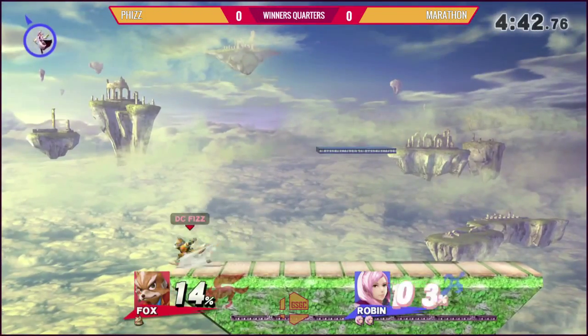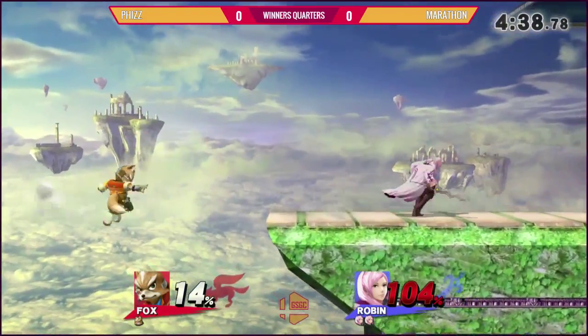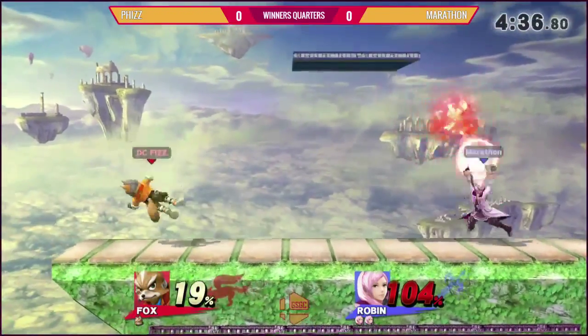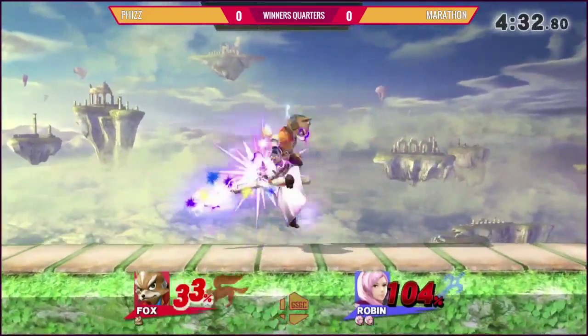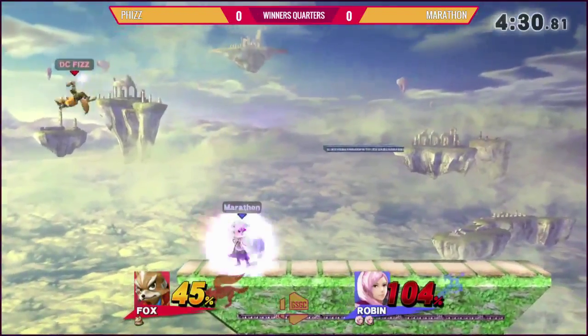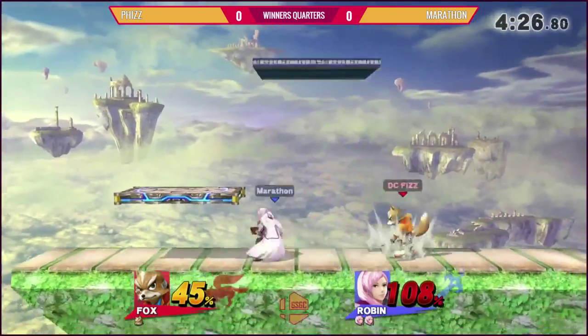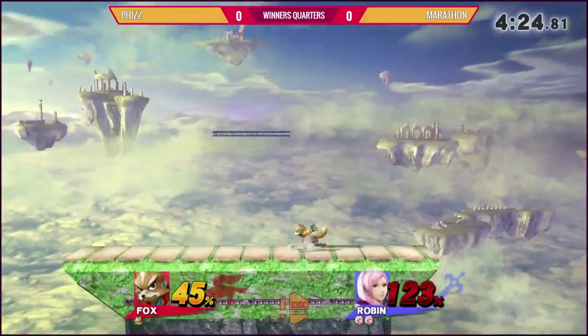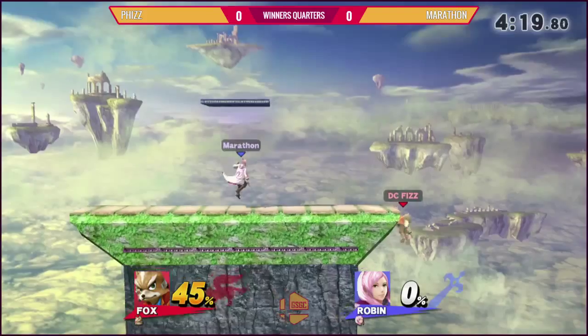Nice up there — I think that was a jump cancel on the item. That's how he does that much trump. Donnie's super good at trumping and Fox's trump is amazing. That back air right out of it is super nice — it's fast and strong. Almost had the Sakurai combo. Nice, got the up smash.